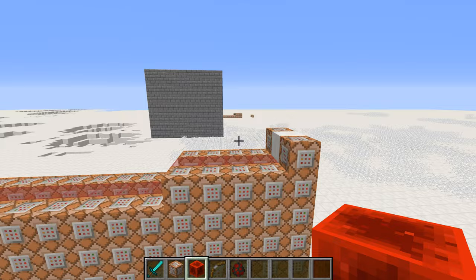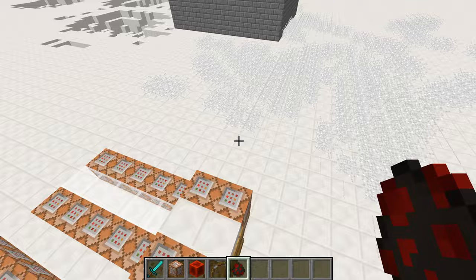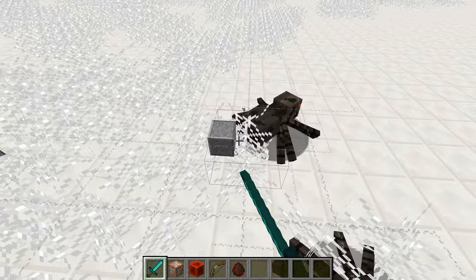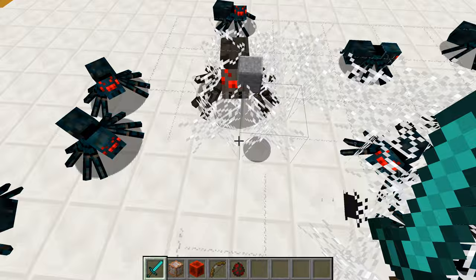I'm going to show you what the better spiders do. Spiders in your world will set string and spider webs around them. And every now and then, they'll lay spider eggs, which will spawn baby spiders and spider larvae.